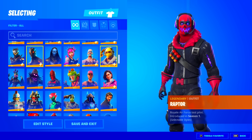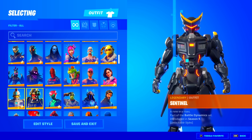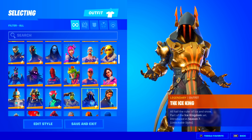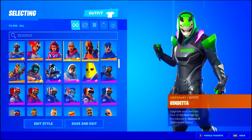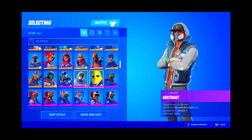Continuing the Battle Pass skins: Omega, Omen, Power Chord, Ragnarok, Raptor, Ravage, Red Knight, Rex, Rose Team Leader, Sentinel, Shogun, Singularity, Ice King, Reaper, Visitor, Tricera, Valor. And then — are you kidding me? This guy has nine Alpine Ace skins. Nine! That is just so unnecessary, but honestly it's amazing. I've never seen that on an account before — it's actually really funny.